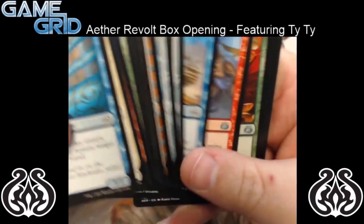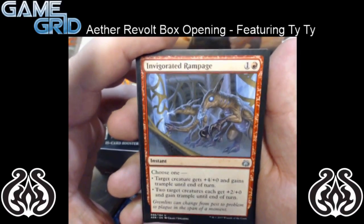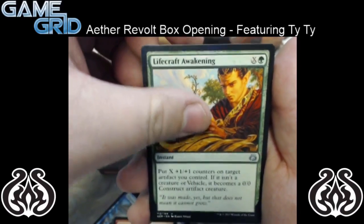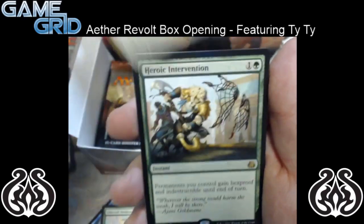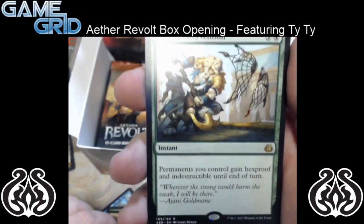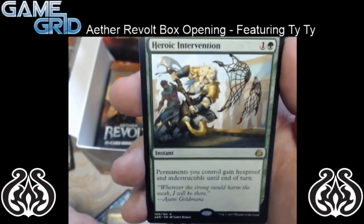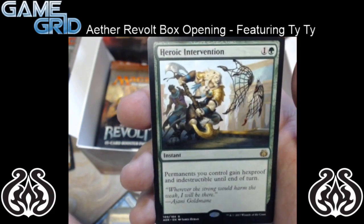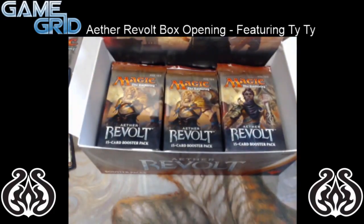So let's skip through here. We have Invigorated Rampage for the first uncommon, Lifecraft Awakening, Spire Patrol again — it's a pretty sweet card especially in limited. And we have Heroic Intervention — it's a 2 mana instant: permanents you control gain Hexproof and Indestructible until end of turn. So it's just the all-winner. And no foil. But that card is pretty sweet — I can see that being played as protection in green.